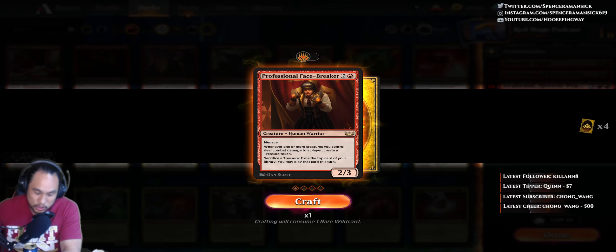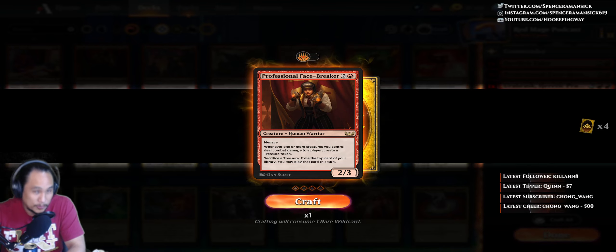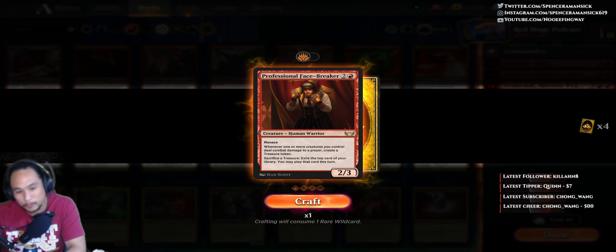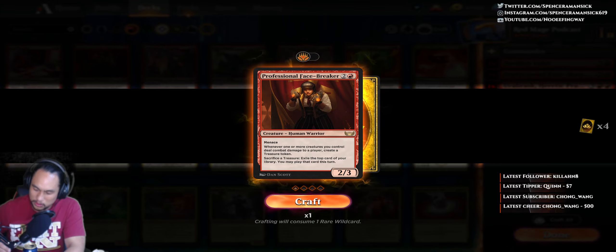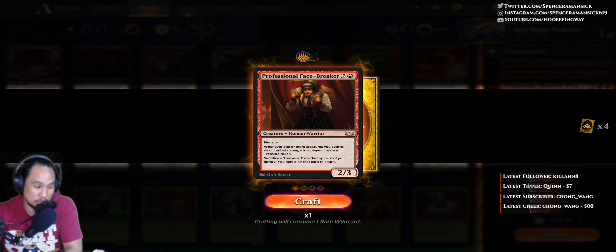What's up everybody, welcome to another episode of everybody's favorite Red Mage, episode number 53. My name is Spencer, aka NoFingWay, and this is a five-minute breakdown of a Red Magic the Gathering card — their properties, missed opportunities, and honestly, what I just think. You can find me on twitch.com/nofingway for a free MTG Arena experience. I'll show you how to get it done.